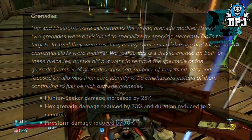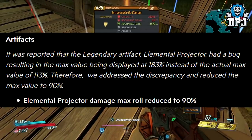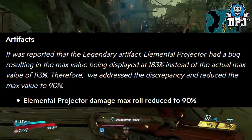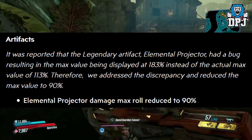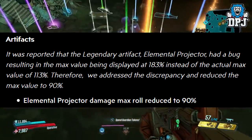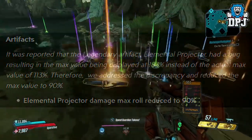Gearbox, what are you doing to my perfect loadout? It was also reported that the legendary artifact Elemental Projector had a bug resulting in the max value being displayed at 183% instead of the actual max value of 130%. They adjusted the discrepancy and reduced the max value to 90%. Elemental Projector damage max roll reduced to 90%.